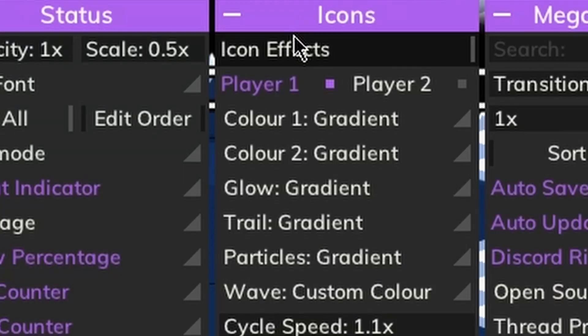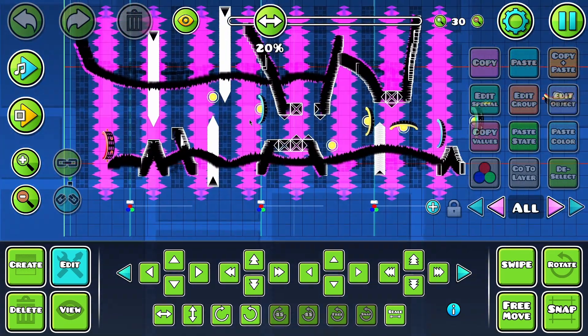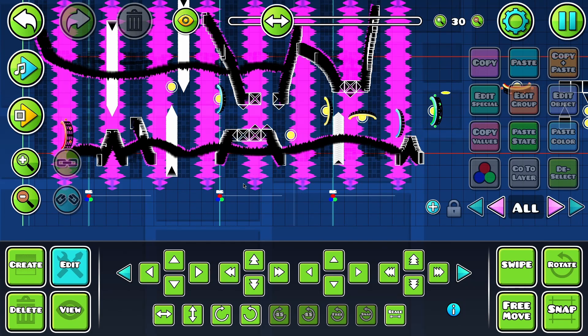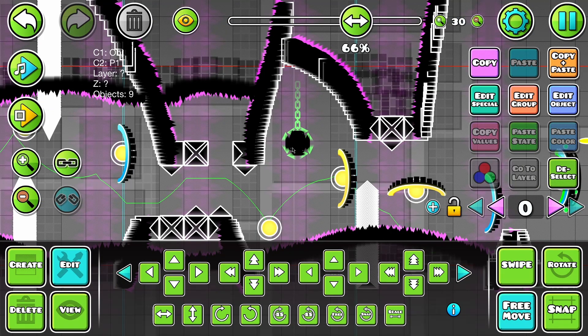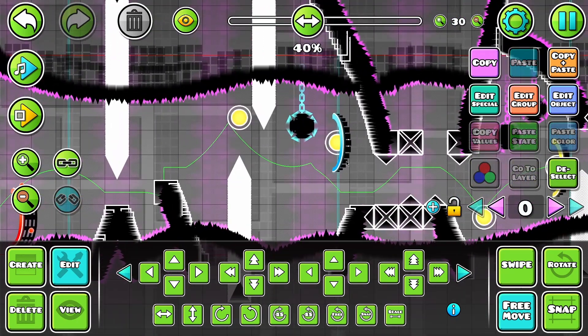For the foreseeable future, I will be using pink on pink. Adding player colors just made me realize that I don't know what colors the player is using, and it's for this reason why the background should probably be grayscale. One last thing that I think I want to add is a few of these floating spike bits.